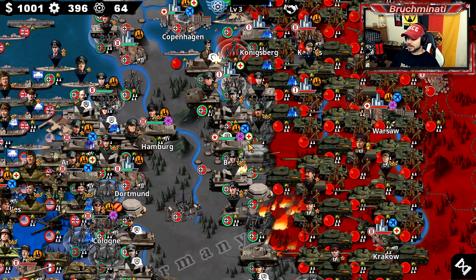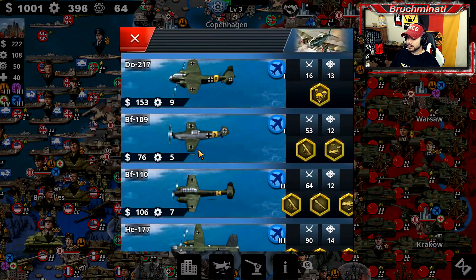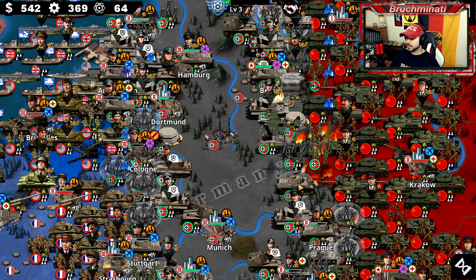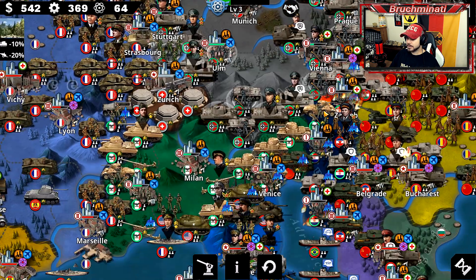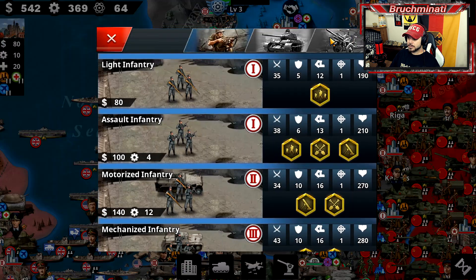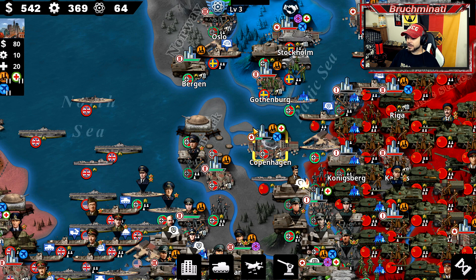We gotta break the Soviet economy before they start spamming. Look at this - this is glorious! When I need meat shield somewhere, I get to put meat shield. It just feels right. I'm just gonna hold this right here. I could start placing - yeah, I think I'll put artillery up in here to help defend.